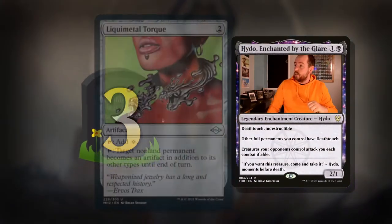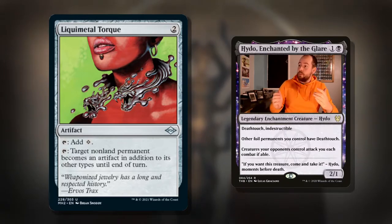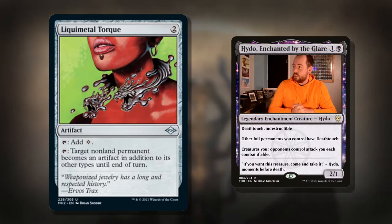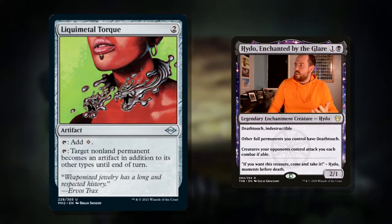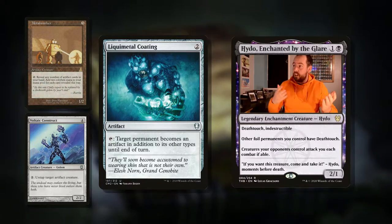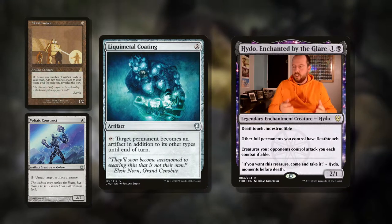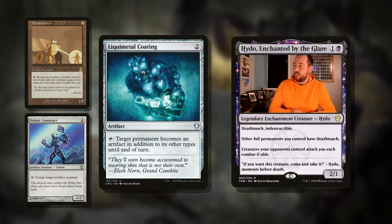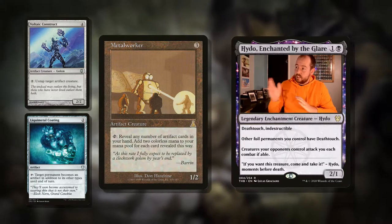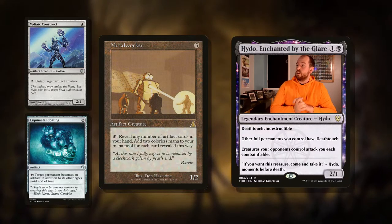Which brings me on to my number three pick: Liquimetal Torque. Two mana for an artifact. Tap it for a colorless mana — two-mana rocks are always powerful. But you can also tap it to make any target permanent become an artifact in addition to its other types until end of turn. When we're untapping our commander, what if we made him into an artifact? We could untap him with a couple of different things. Liquimetal Coating is the card this is based on — two mana for an artifact. Tap it: target permanent becomes an artifact in addition to its other types until end of turn. This works on lands, so we can start our chain at one, or any other creature we have on the field we can make into an artifact and sacrifice it to search up whatever artifact we want. Then we've got Metalworker — a fantastic tap artifact. Three mana for a 1/2. Tap it, reveal any number of artifact cards in your hand, add two colorless mana to your mana pool for each card revealed this way. This can ramp us into all of our massive spells.